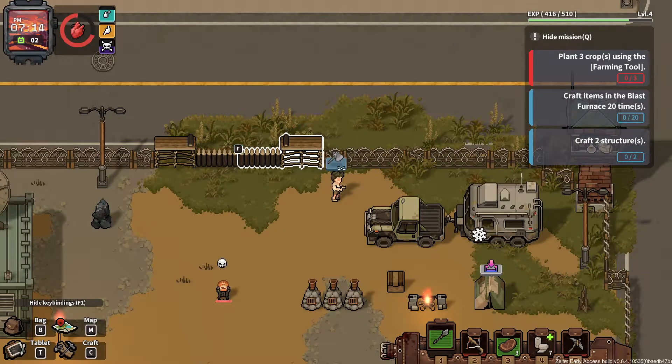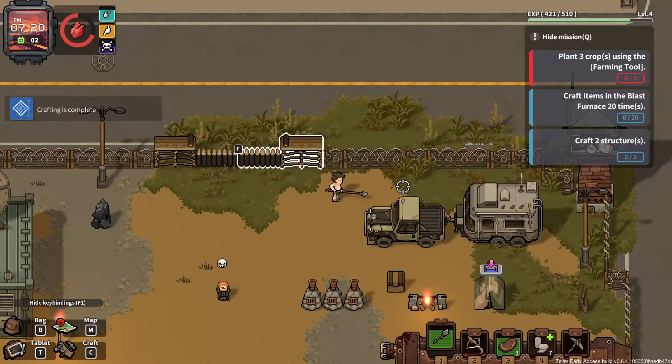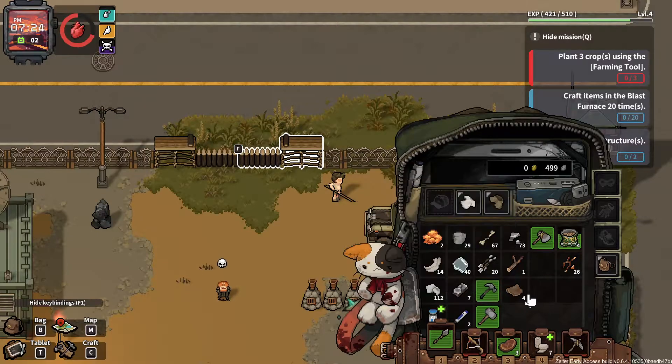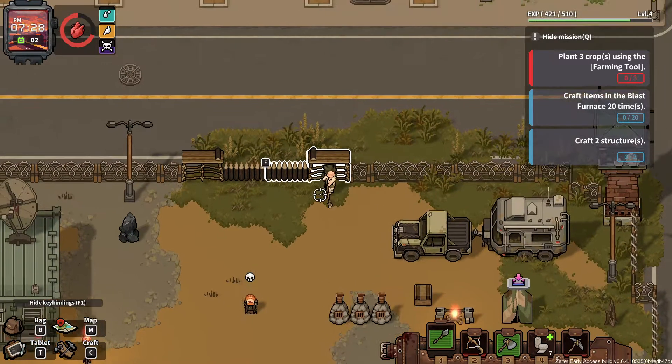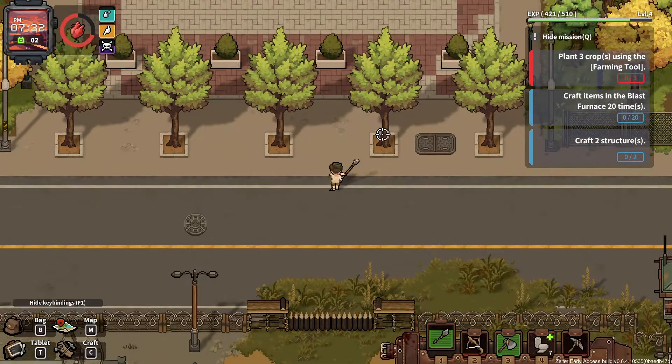I guess I should make a wooden axe. I should have made the hammer. It's so annoying that inventory management is so hard to do in this game. Why is it so hard? Because you have to destroy buildings, right? Or other stuff.